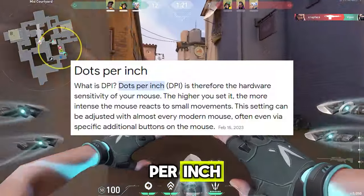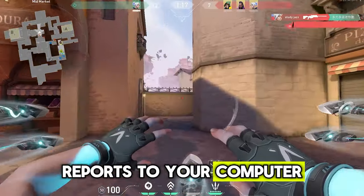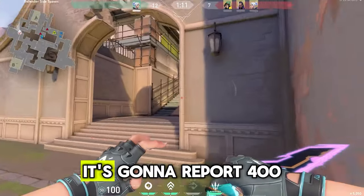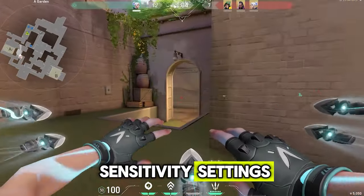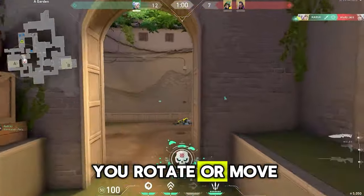DPI stands for Dots Per Inch. Essentially, it's about how many dots your mouse reports to your computer when you move it 1 inch. So let's say you're at 400 DPI — if you move your mouse 1 inch, it's gonna report 400 dots to your computer. The game then takes those dots, multiplies them by your sensitivity settings, and converts them into pixels to determine how far you rotate or move in-game.